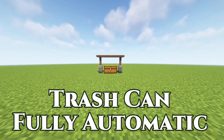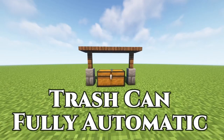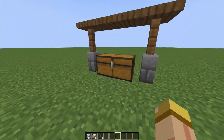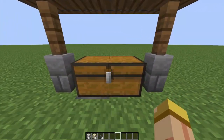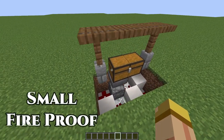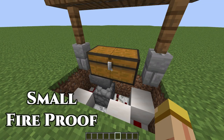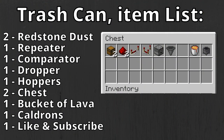Hey everyone, this is Ken and today we'll be doing a tutorial on a fully automatic trash can. With this system, all you have to do is dump your items directly into the chest and whatever you don't want is going to get eliminated. The cool thing about this, unlike others, it's actually fireproof — and we don't even need cactus to make that happen.